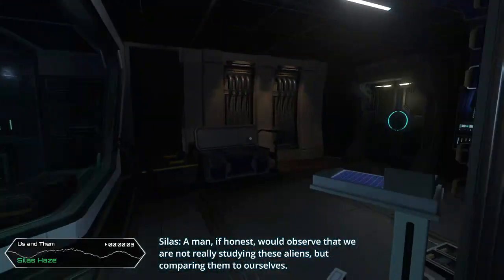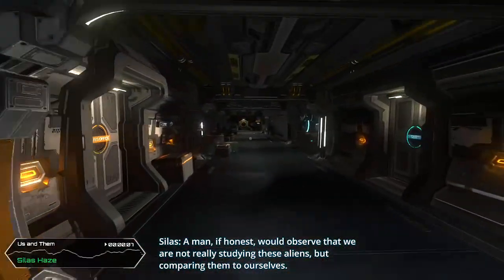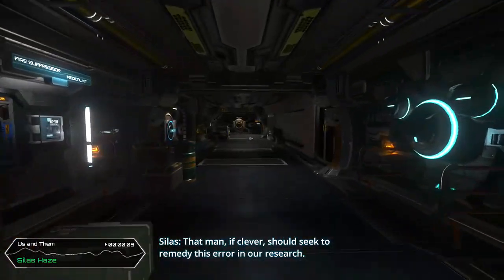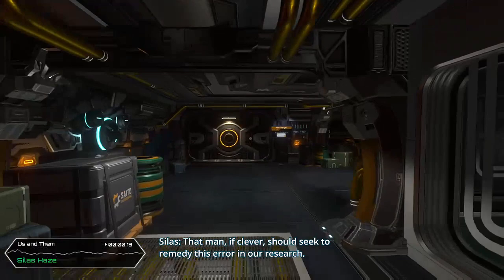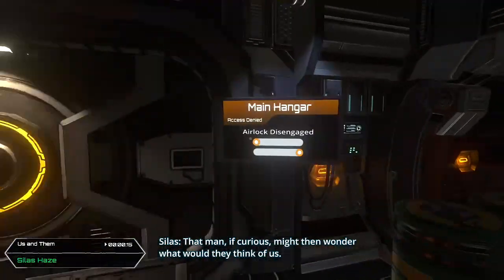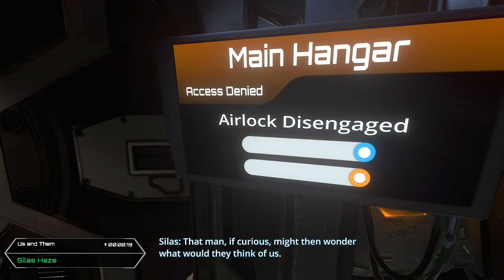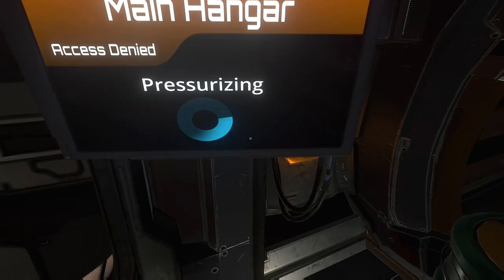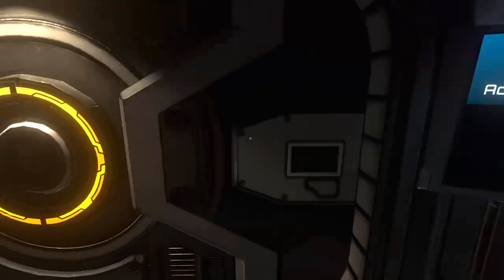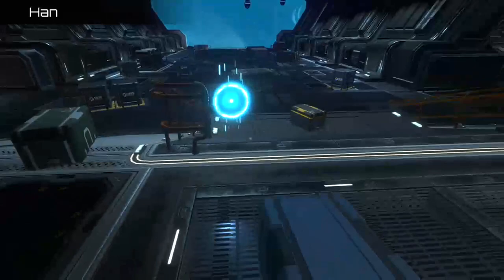Exit the science wing, turn left, and take the hallway all the way to the other end. There's a door to a giant hangar. Activate the airlock by moving the two sliders — top one to the right, bottom one to the left. As soon as you enter the room, you'll see audio log number sixteen directly in front of you.